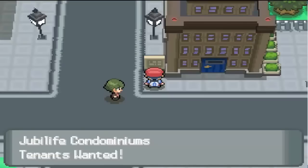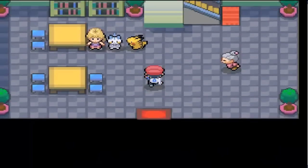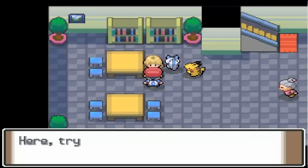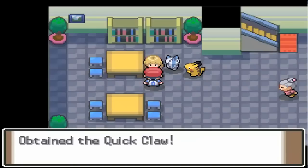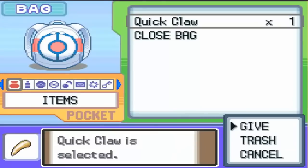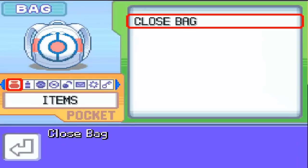We are going to go into this building real quick — it's called the Jubilife Condominiums. We're going to talk to this lovely lady over here who compliments our Pokemon and gives us the Quick Claw. It has a 10% chance of activating, and if it activates, the Pokemon strikes first. We're going to give it to Bidoof because Bidoof is our slowpoke of the Pokemon family so far.